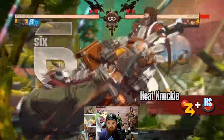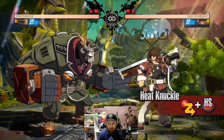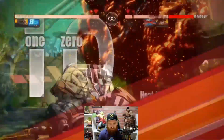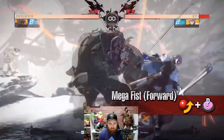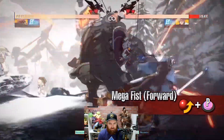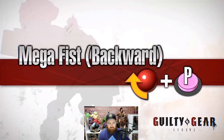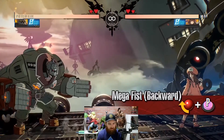Potemkin grabs the opponent in midair and blows them away. When the opponent blocks this move they will be pulled down — he's doing serious damage just from grabs. If you block it you still get a setup, you get okizeme from it. You'll jump to avoid Potemkin Buster. Mega Fist Forward — Potemkin does a forward jumping attack that must be blocked while standing, it's an overhead! And you can combo off of it.